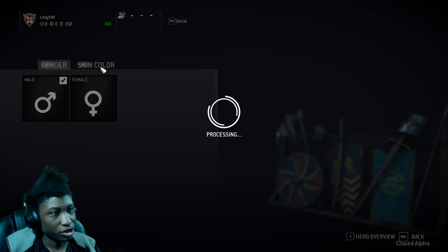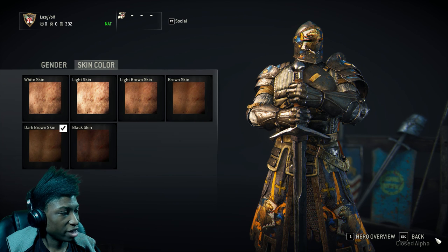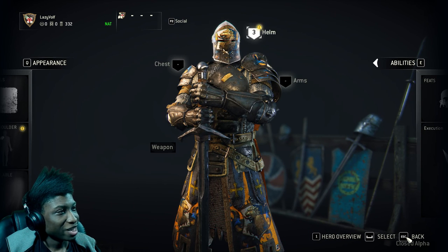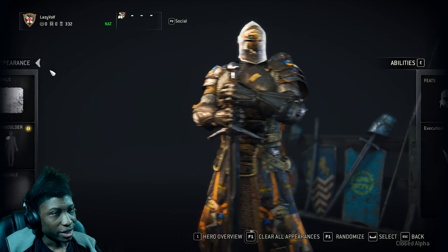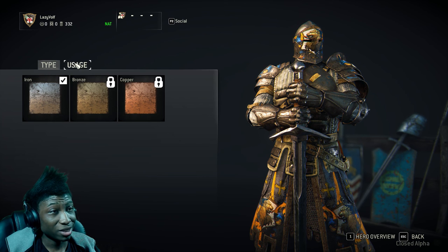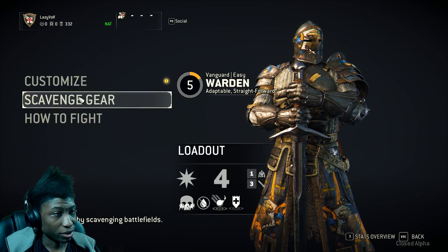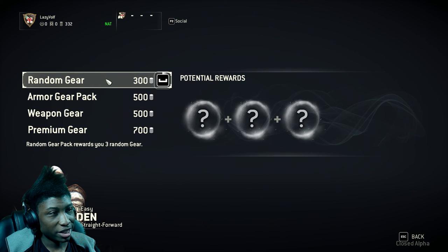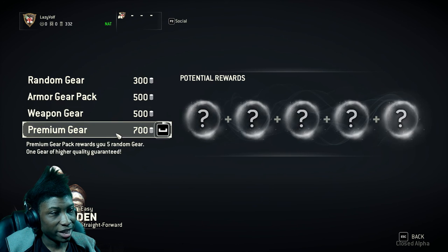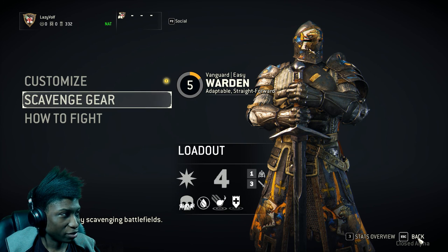Skin color is found inside your gender options — just choose anything you want and it'll show up if your character doesn't have a lot of armor covering it. There's also a materials option — I haven't fully figured it out but I think it changes how your armor looks. Maybe they'll add gold armor in the future, hopefully. Scavenging is pretty much getting random gear — you can get weapons, premium gear, armor, or just buy random gear. I would but I'm trying to save up for other classes.